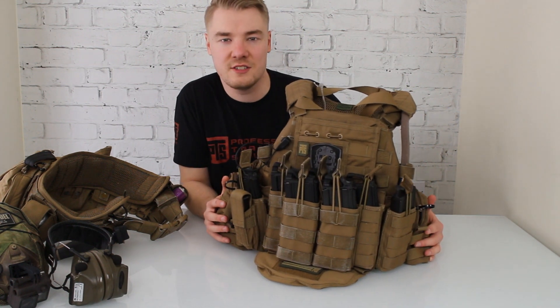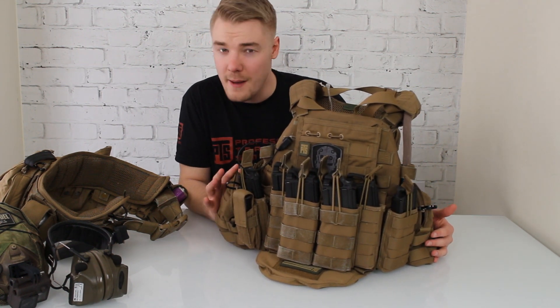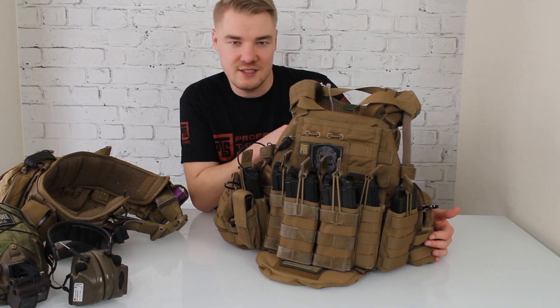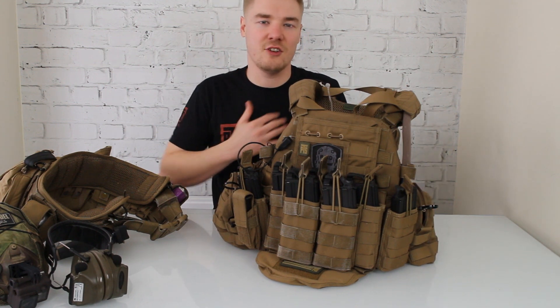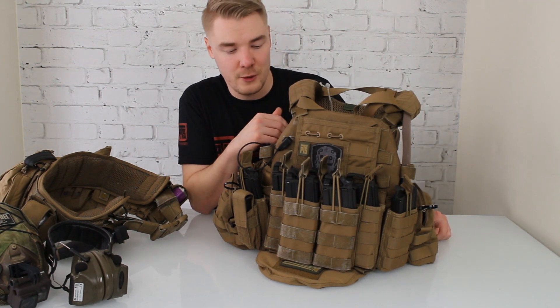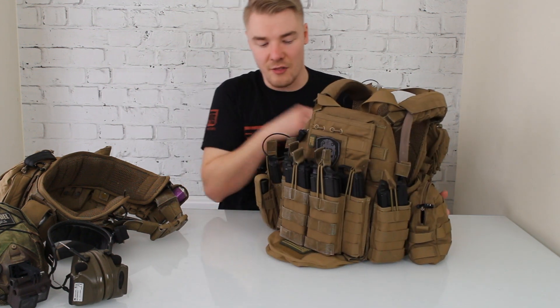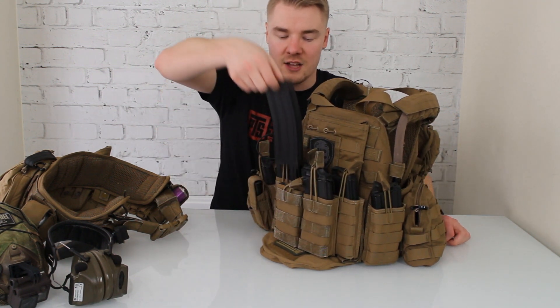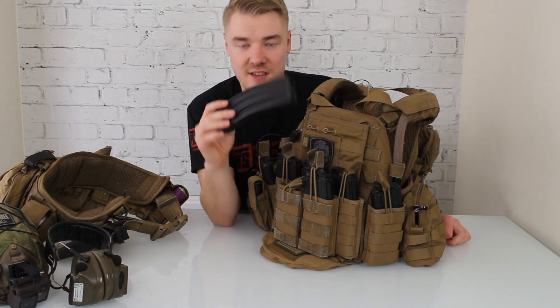Next up is my battle kit — what I'm wearing while running around and playing. I have my plate carrier, battle belt, and helmet setup. The plate carrier is the Warrior Assault DCS, which I've run for a couple of months. I switched from the Warrior Assault Rickcast, which is a little bigger; the DCS is more comfortable and easier on the shoulders. On the front I'm running seven M4 pouches — five on the centre, two on the cummerbund.